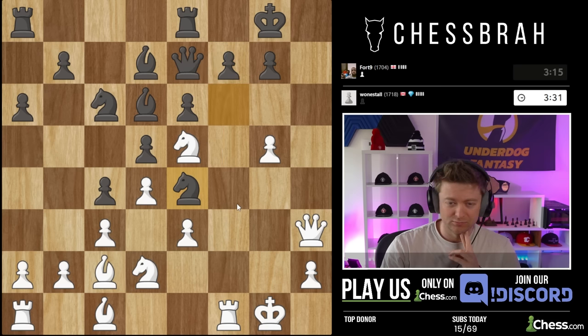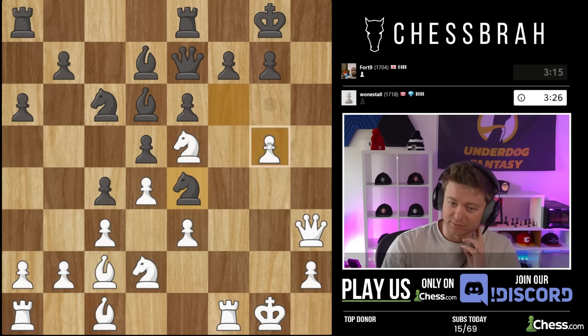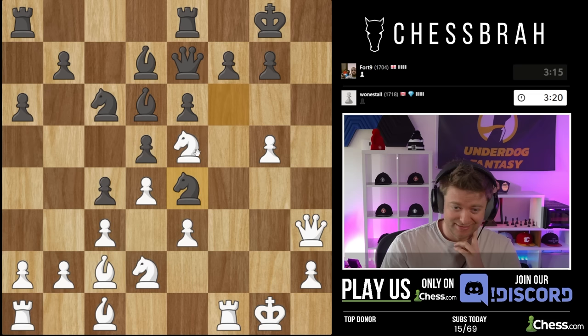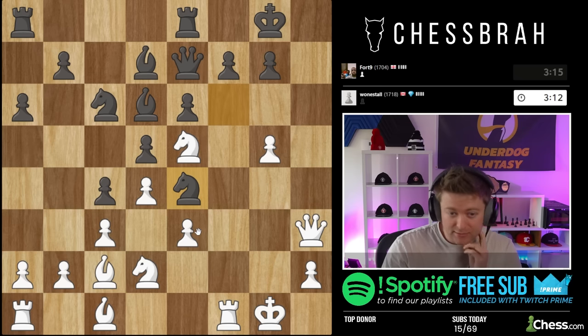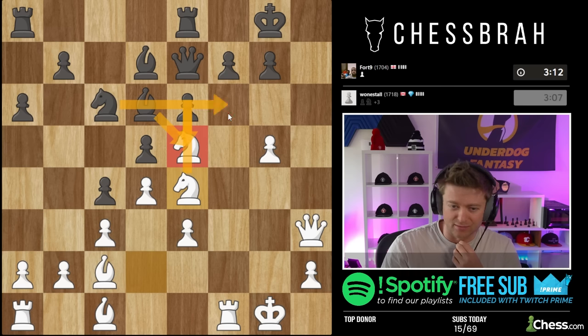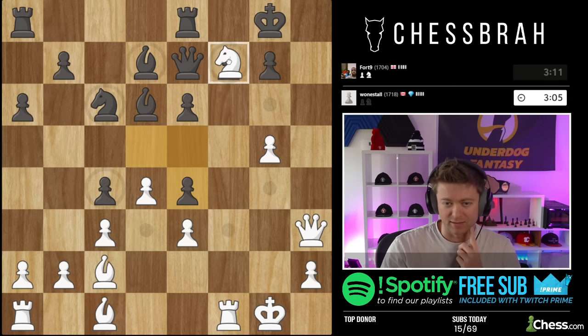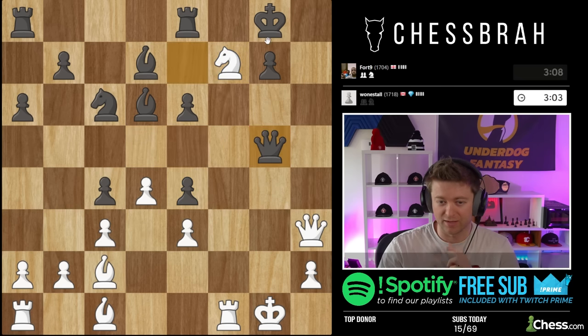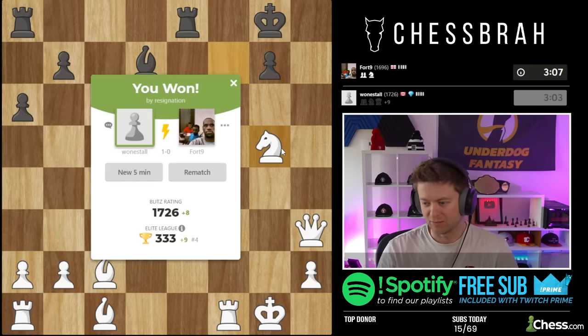Knight here. Knight takes - threatens knight f6 and mate. He's threatening maybe something like this. Knight f7 looks like it wins. The question is do we want to throw this in before we take on f7 - I'd say probably yes. So let's take - also guards this. If he takes here then we throw in knight f6 and now we take here. We're threatening mate and we're also guarding g5.